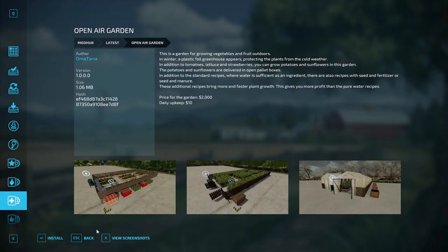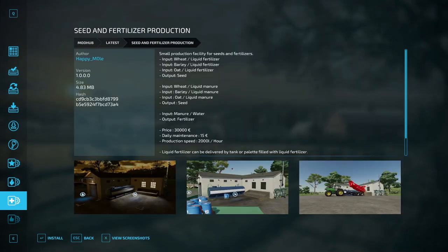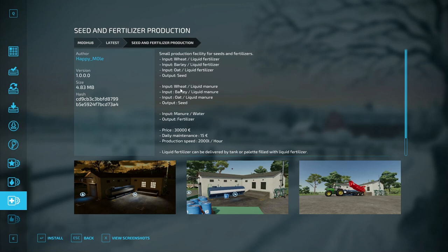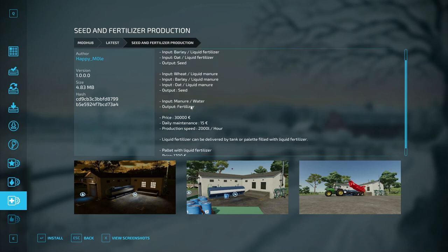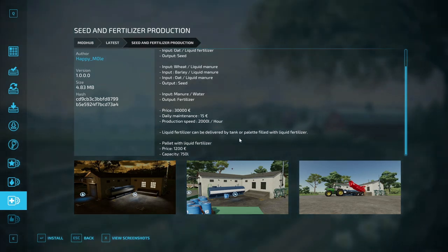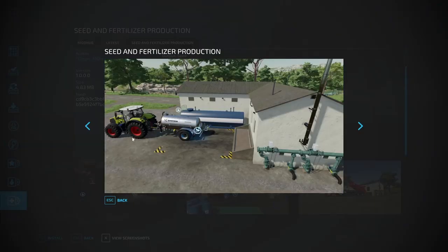Next is the Seed and Fertilizer Production by Happy Mole — a small production facility for seeds and fertilizers. Inputting wheat, barley, or oats gives you seeds and liquid fertilizer. Manure and water will give you fertilizer. Price is $30,000 with $15 daily maintenance, production speed of 2,000 liters per hour. Liquid fertilizer can be delivered by tank or by pallet at 750-liter capacity.